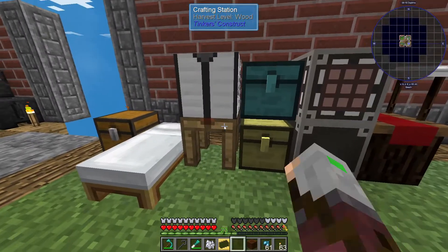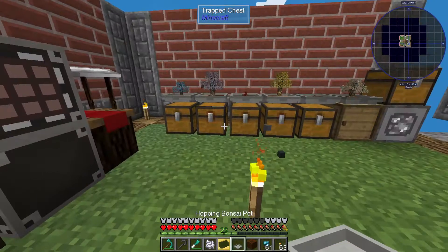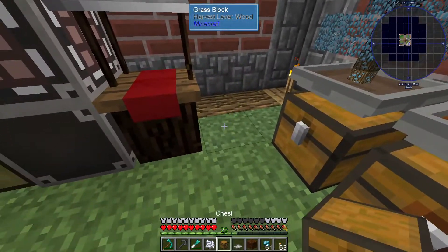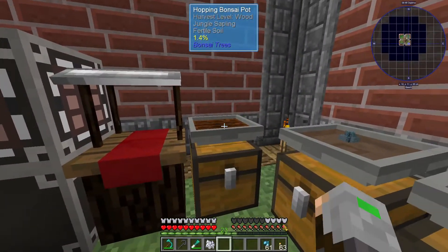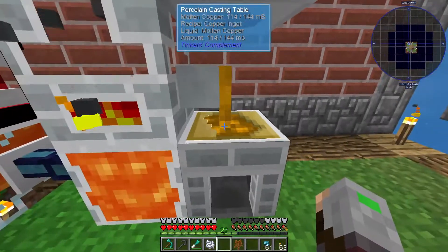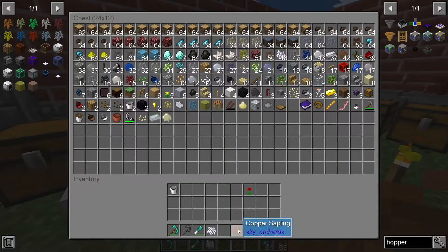There we go. Now we need some hoppers. There we go. This one. Now maybe let's grab one chest. Okay, let's temporarily put this one right here. This will be jungle — do we have jungle though? We do have jungle sapling. There we go. Let's wait for that to grow. However this one — yep, it's done. Let's put this back and just get our copper input. Nice. Okay, we now have copper sapling. That's nice. Let's put this in here just in case.